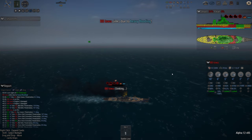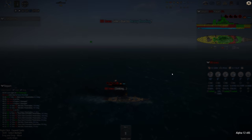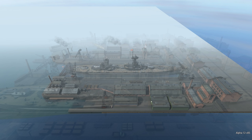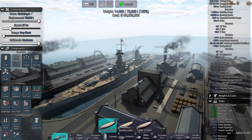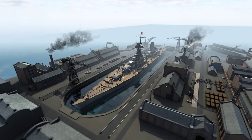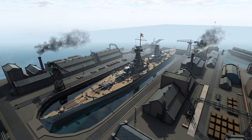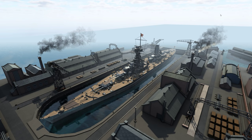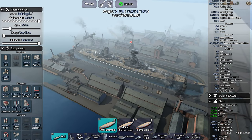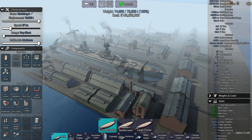Well, there we go. The AI actually produced a good-looking ship anyway. There we have the fast battleship available for various nations - that's not a battleship, it's a battlecruiser, even though I built it like a battleship. Interesting ship, interesting fight. I hope you enjoyed that one if you're on YouTube, and I'll see you again soon for more Ultimate Admiral Dreadnoughts. Bye bye.